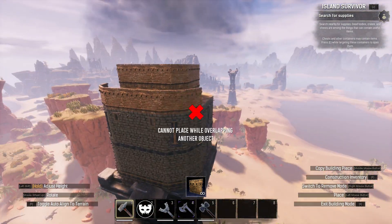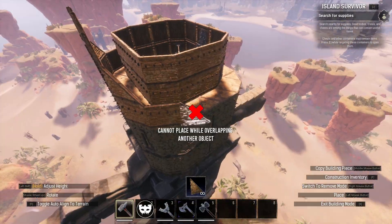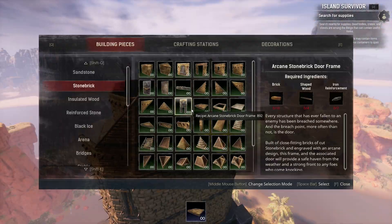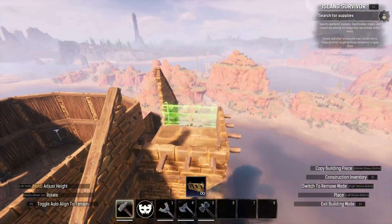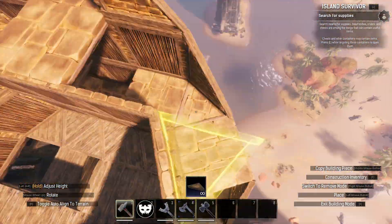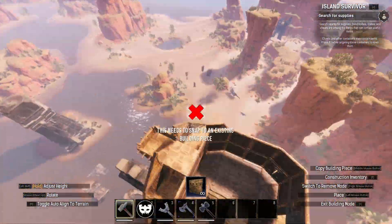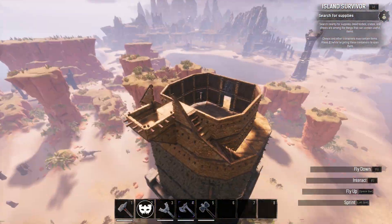Next, I built the walls and sloping sides up on the balcony to come to a single tile point on the rear of the build. This area will serve as a balcony and a staircase upwards, and I also included a single tile viewing platform on the ground level of the third floor. I used stone brick ceilings and stairs to build up this staircase, keeping the stairs a tile below the exterior walls so it's harder to fall off.